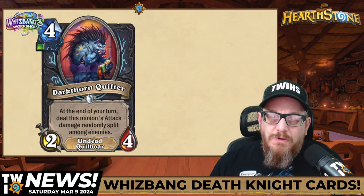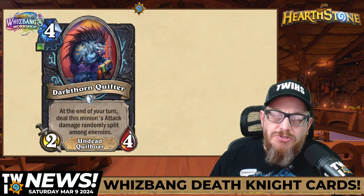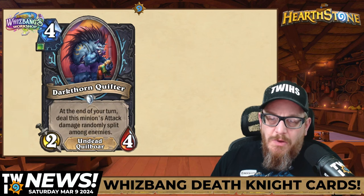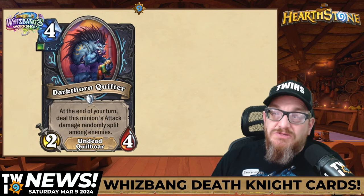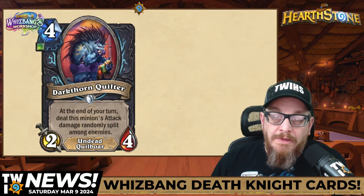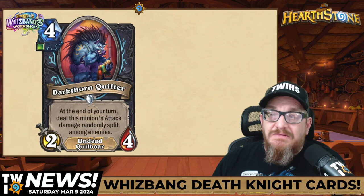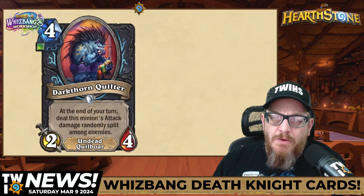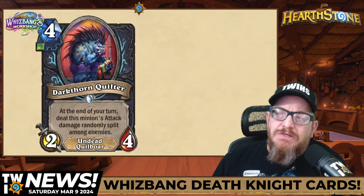Next up, four mana Undead Quillbore — Dark Throne Quilter, two-four. At the end of your turn, deal this minion's attack damage randomly split among enemies. This is cool if it has buffs, but it's not cool if it doesn't have buffs. We'll see what happens with this one, but I'm not holding out hope. This one seems a little weak to me unless it's heavily buffed.